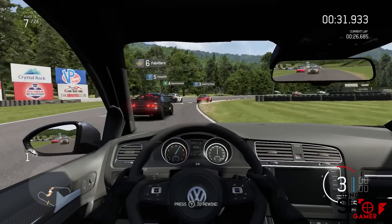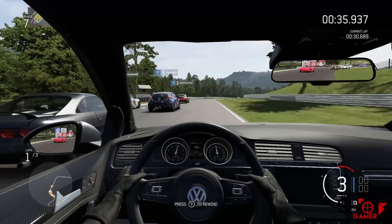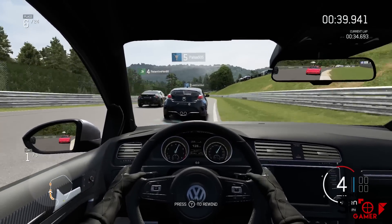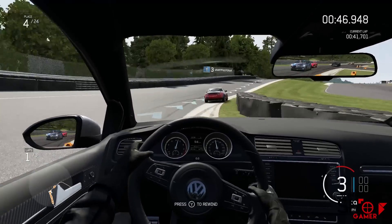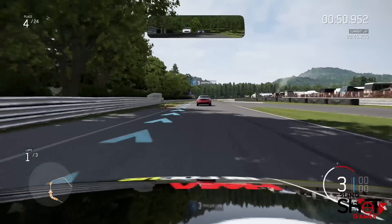Forza 6 also adds destructible tire barriers, a real-life feature of many tracks that has substantial impact on the game. Instead of simply bouncing comically off barriers as you normally would in a racing sim, the tires absorb energy and slow you down, which can take you out of contention if you have car damage turned off.